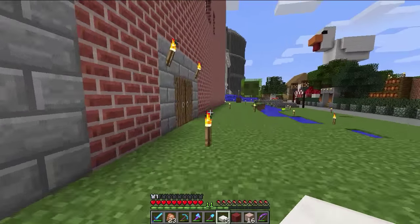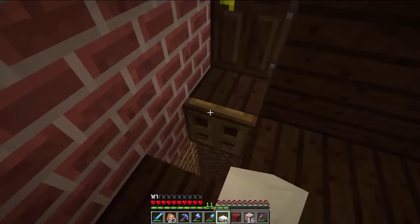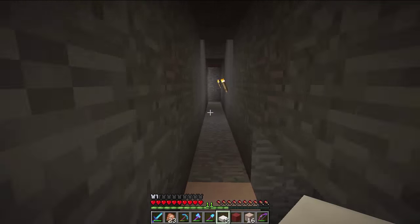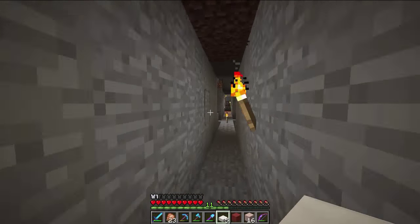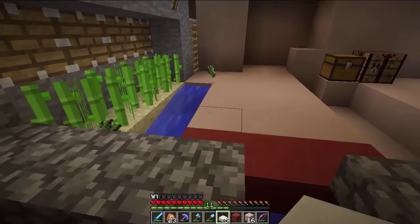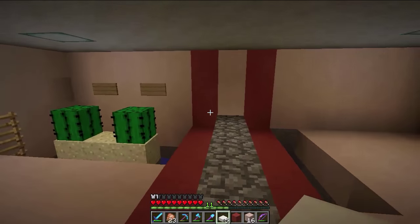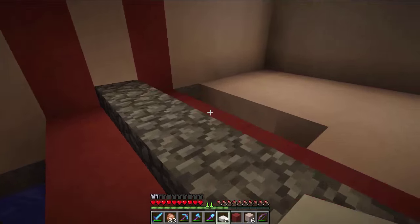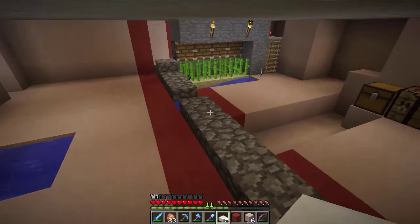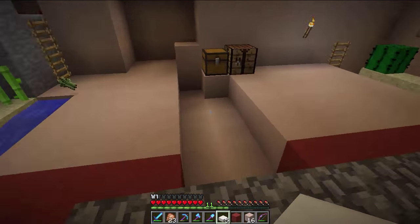Let's go down to where the items are being stored for Mob Bits, which is just down here. Let's get that closed. So what we've got here at the moment - and this is how it's been for some time - we have the sugarcane farm, and we have here a cactus farm. Both of which are feeding down into this chest down here, and as you can see they're all working rather well. It's time to add some more stuff to it, and I've already cleared out an area for us to build into. So this is where we're going to build.